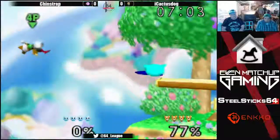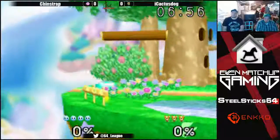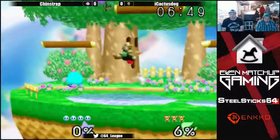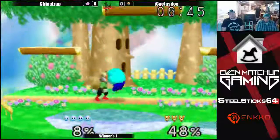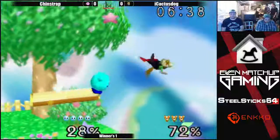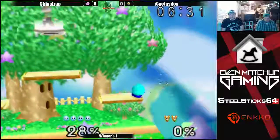Enough tilts and back airs. Tinstrap does not read the tech roll, but he still gets a nice forward smash. I think it's going to be a little easier to edgeguard for a lot of characters, but maybe even easier for Kirby because he can just lay out strong and long aerials. Cactus jumps right into that up tilt. Tinstrap with the forward air, and he gets the weak back air - solid edgeguarding from Tinstrap.